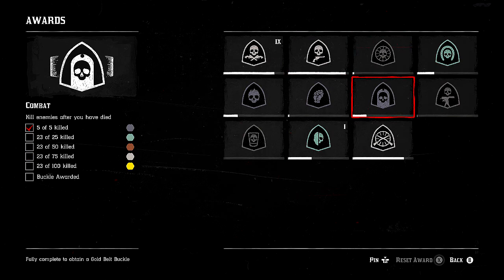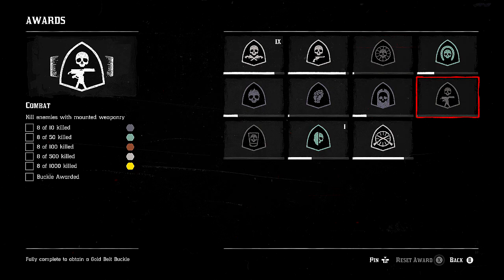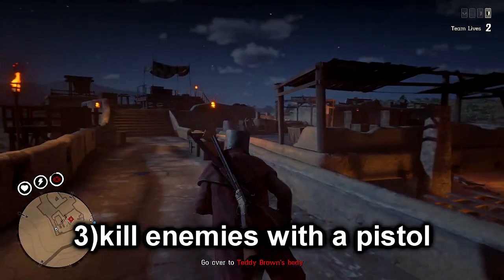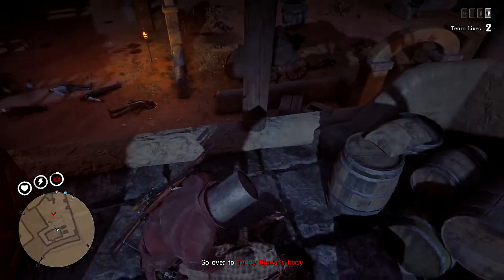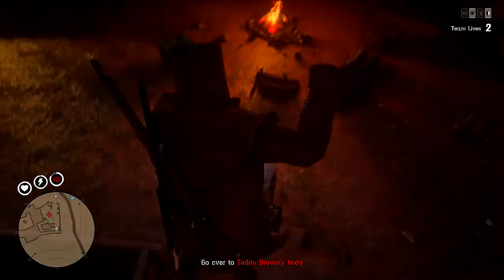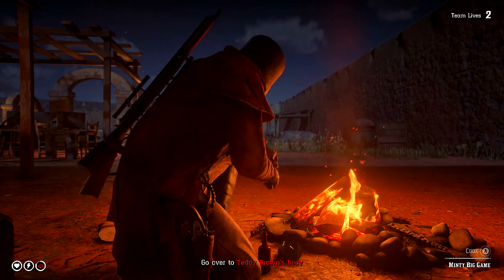The next challenge I think you guys should continuously repeat is collecting animal parts. The times you'll be getting XP for collecting these are at 10, then 50, then 100, then 500, and then after you've collected over 1,000 animal parts you'll get XP. The next challenge I suggest is either kill enemies with a pistol, kill enemies with a repeater, or whatever weapon you find yourself using the most. You'll get XP after 10 kills, then 50, then 100, then 500, and then 1,000 kills. I suggest you constantly try and complete these three challenges because they are the easiest ones you can complete without even knowing you're doing it. If you have a better way, go down in the comment section below and let me know.